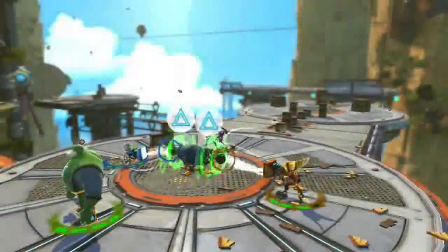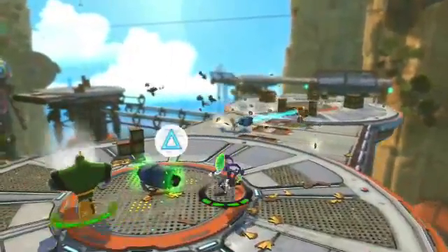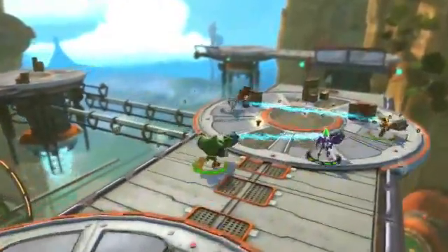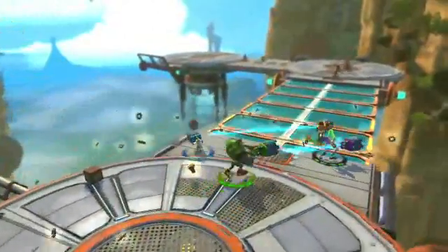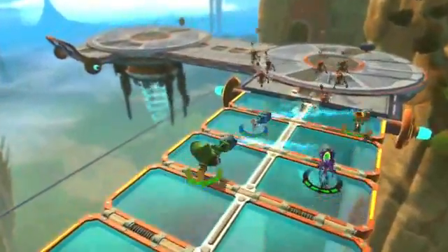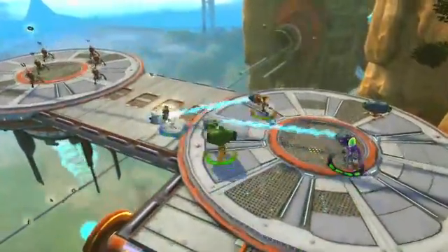I want to talk a little bit about weapons in Ratchet & Clank: All for One. Weapons have always been the focal point of the Ratchet series, and All for One is no different. Our weapons are all about co-op — they're really powerful when you use them together with the team. You can get a base function as an individual, but you get the really devastating, great effects when you work together with your friends.